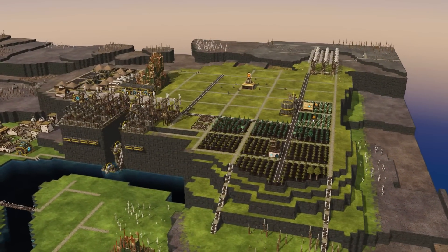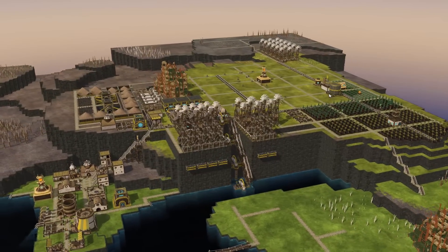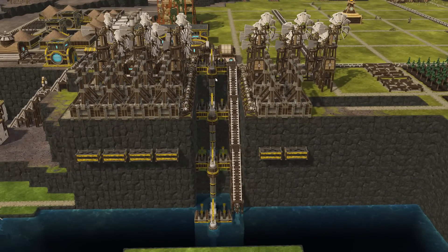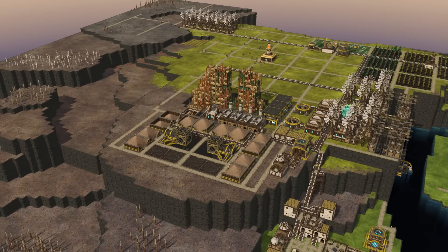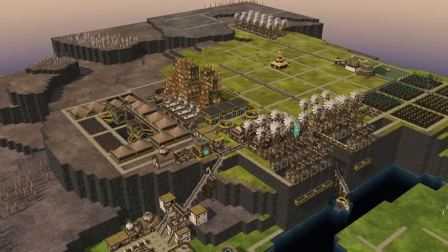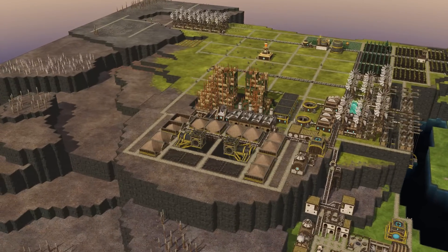Welcome back for more Timberborn action! King Bob the Barrelbot is angry — quite frankly sick to death of having to switch the pumps on and off to conserve energy so the batteries don't run out. He's furious, and so he has issued a royal decree: the Barrelbots will create a mighty structure — the Terraces of the Four Winds — a power source so mighty that no Barrelbot shall ever run out of power again.